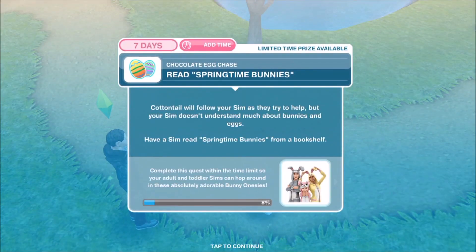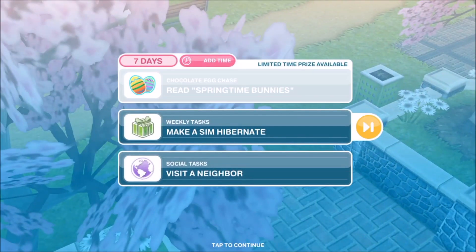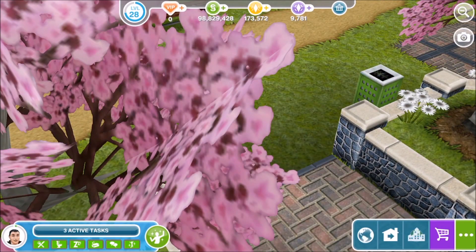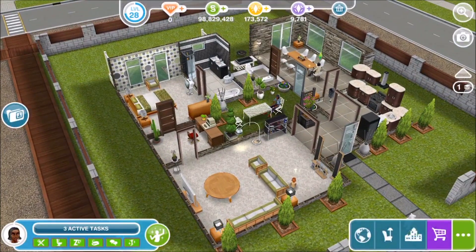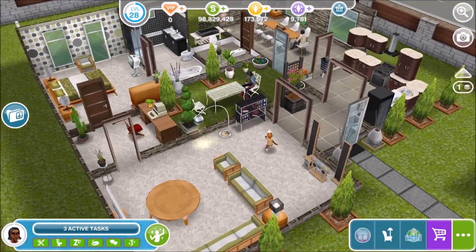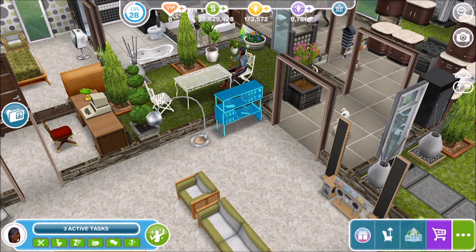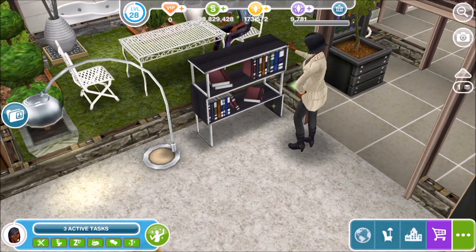Have a sim offer Cottontail help. The next step is to read Springtime Bunnies - this will involve being at home near a bookshelf. Cottontail will follow your sim as they try to help but your sim doesn't understand much about bunnies and eggs. Have a sim read Springtime Bunnies from a bookshelf. So I switched to another sim who was already in a household with a bookshelf and got them to read the Springtime Bunnies book. Even though it was a different sim, it totally counts.